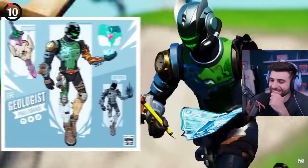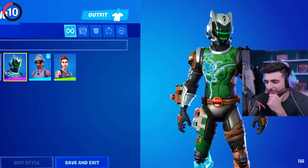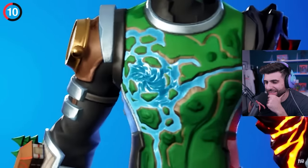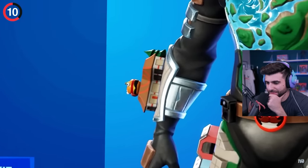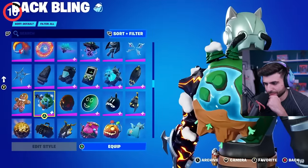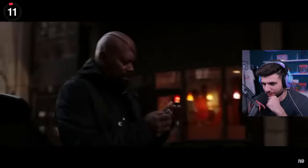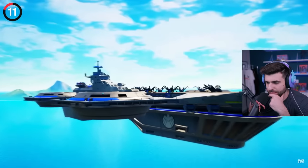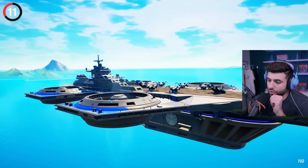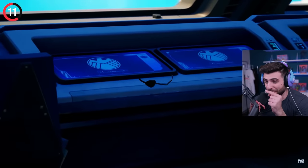Pay attention to Eco — a community concept that became its own skin — and every detail on this outfit is from Chapter 1. Whether it's the loot lake chest blade, Dusty Depot on his leg, or the Durr Burger restaurant on his arm, it's full of homages. Even live events get recognition like the final showdown pickaxe, or the volcano back bling that erupts when you get eliminations. I didn't know it was reacting like that.